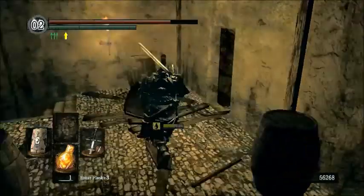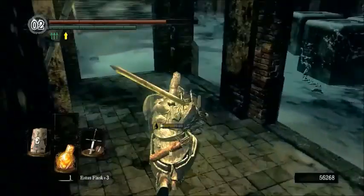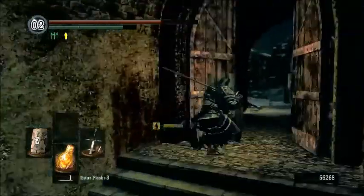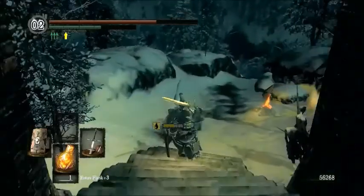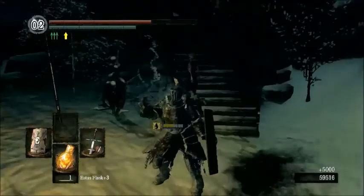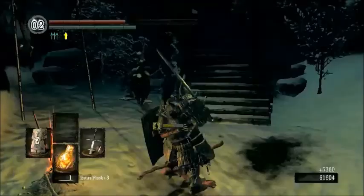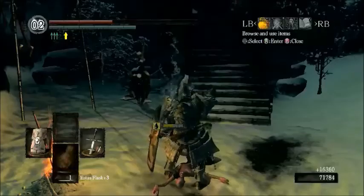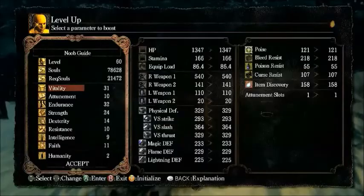Run back this way and go through here. If you remember the rafters from the first bit of the video - actually never mind. We're right back where we started in the courtyard area. So let's head back here and get over our toxin and restock our estus a bit, along with consuming a few souls. I sped up this bit because we have so many soul items. And we have four Souls of the Proud Knight.